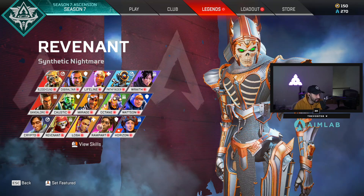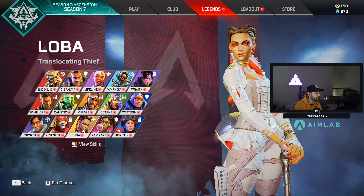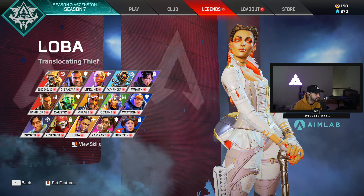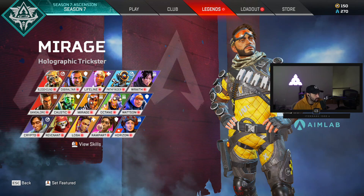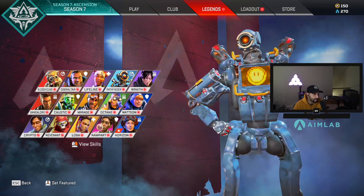Loba right now is in one of those legends where if you aren't comfortable with all the guns, she's really good early on. You literally land, get your ult, place it on the ground, get your guns, your loadout, all the ammo - she's great for lower tiers. Higher tiers, not so much. Bangalore is a pretty good all-around legend. Octane is kind of a whatever legend - doesn't do much. Mirage has its perks like the invisible res and bamboozling but it's situational.